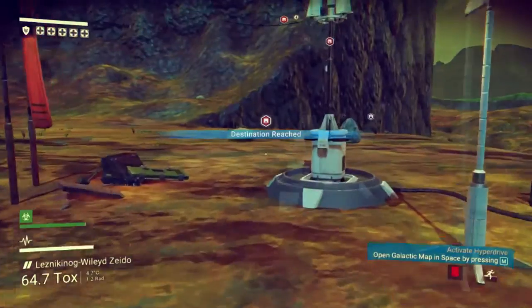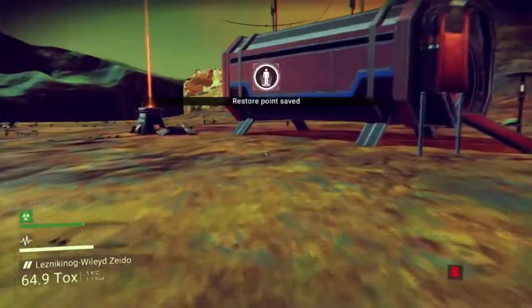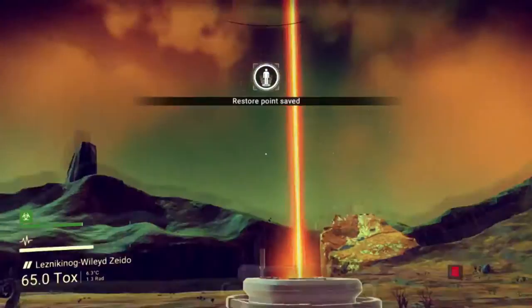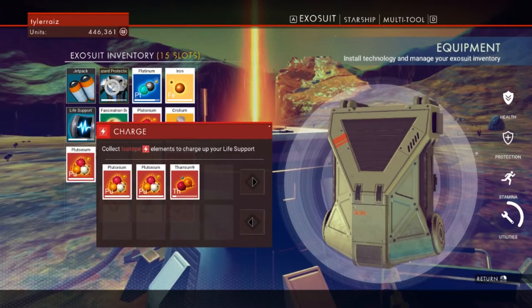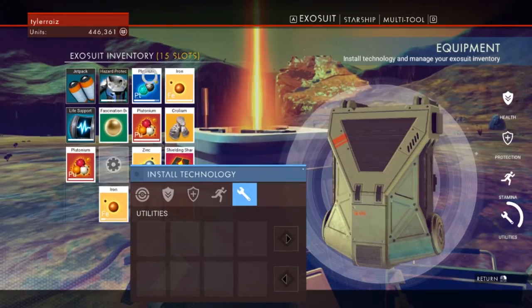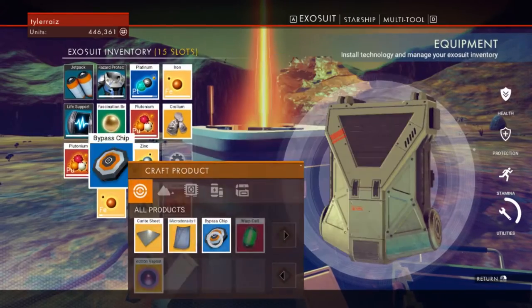Well this is just another outpost — it's got another one of those, I guess I'll save progress here. More bypass chip, but we're all full up on things. Technology recharge — I want to recharge the hazard. Take a shielding charge. Product constructed.